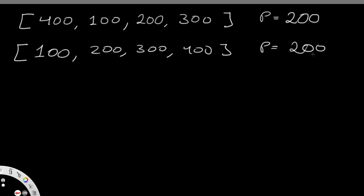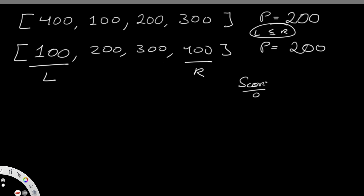We'll use a two-pointer method. The left pointer starts at index zero and the right pointer starts at the last index. The condition to enter the while loop is that left must be less than or equal to right. We also check an OR condition: either our score is not zero, or our current power is greater than or equal to tokens[left], the smallest value. If either condition is true, we enter the loop.